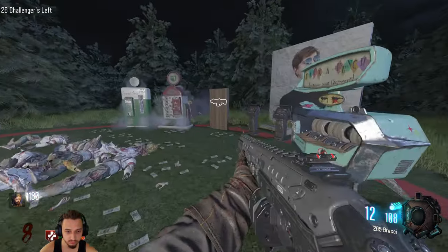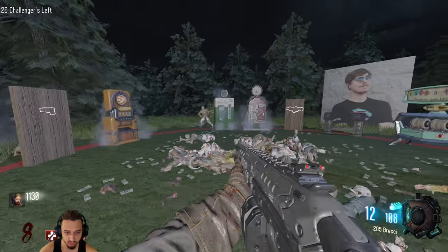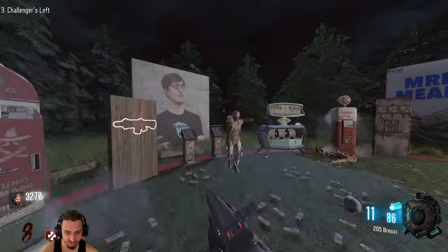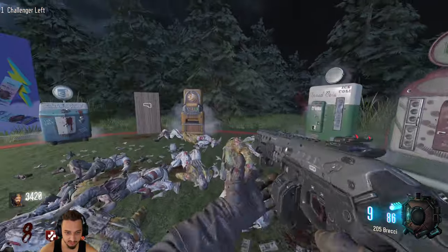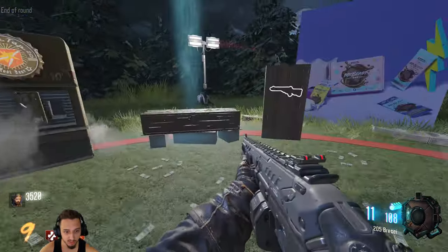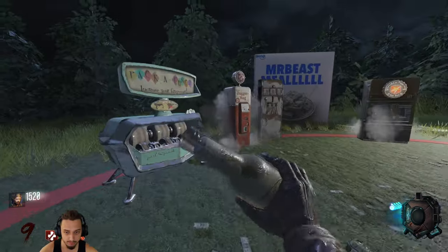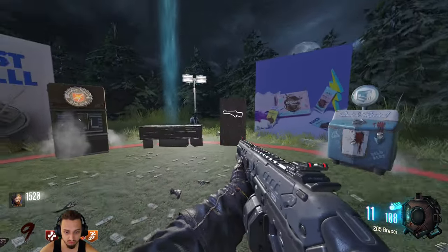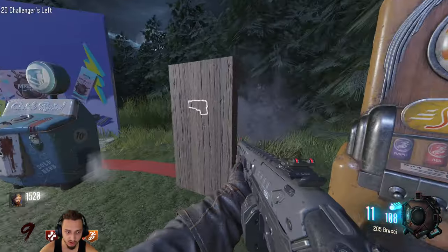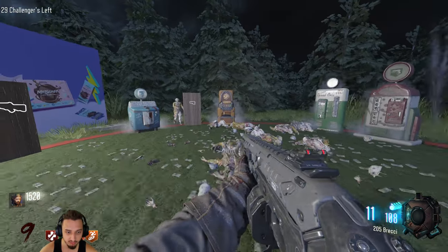Sweet, now we're ready to go. We also have the rocket launcher in case we need to clear a bunch. Oh there's a max ammo — oh, we can't get it. Dang! Got it boys — a zombie was trying to get me too. Let's get Stamin-Up, very sweet. I don't really want any of the other perks so we're just blasting through these rounds — getting to round 20 should be no problem. Mr. Beast meal money!